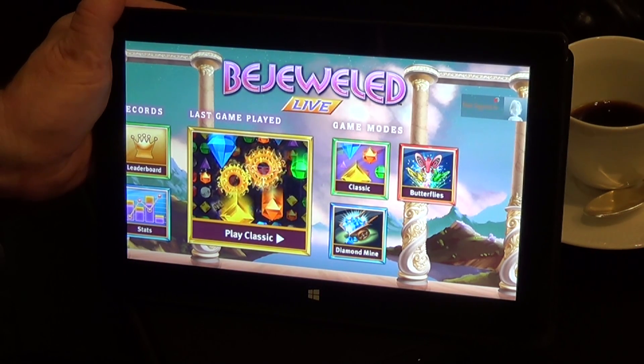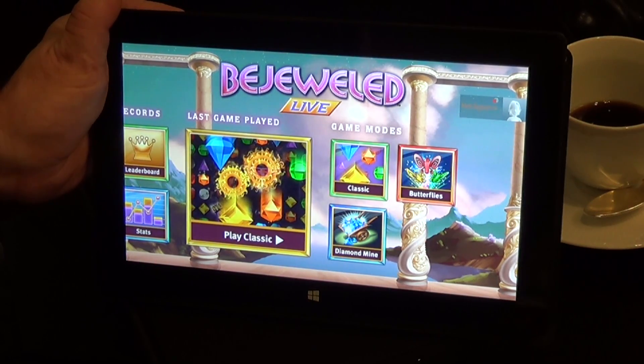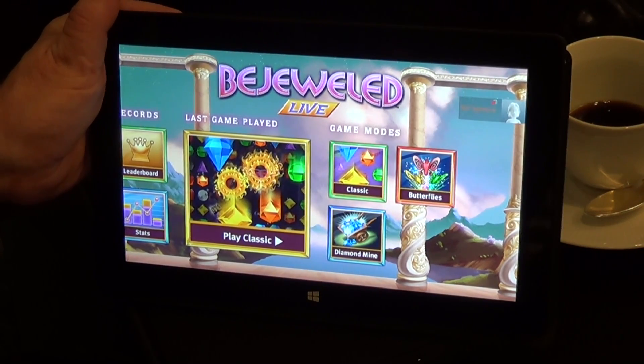This is a brand new version of Bejeweled available now for Windows 8. It's available at the Windows Store for download. And basically what we're looking at is it's kind of the mobile version of Bejeweled 3, which is the very latest version of Bejeweled.